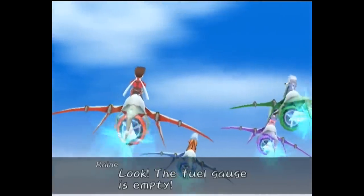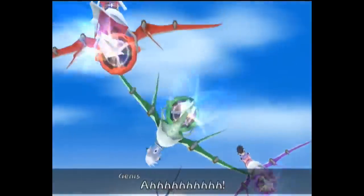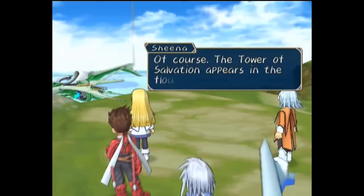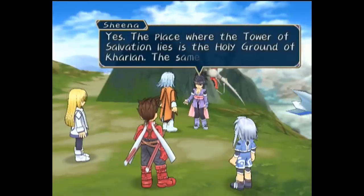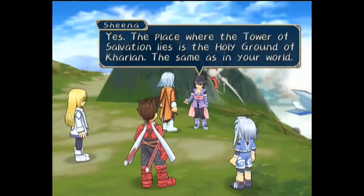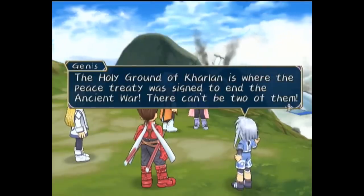However, as soon as they pass into Tethe'alla, the magic technology begins to fail with the lack of mana in this world, forcing them to crash land. Looking up, they are surprised to find a Tower of Salvation here too, also on a spot called the Holy Ground of Kharlan. Curiously, both worlds have this location where the hero Mythos forged a peace agreement and have proof of this happening in their respective worlds, but that seems impossible.